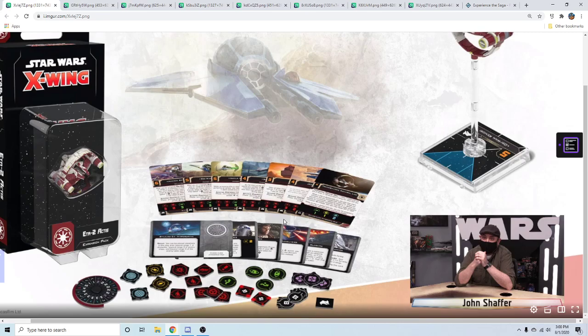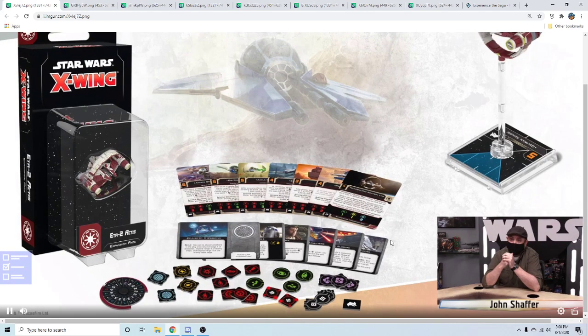What about three Bravo Squadron pilots with Passive Sensors and torpedoes alongside Shaak Ti — does that reach meme status? I think it'd be a perfectly fine jousting list but a bit fragile, and once the joust is over you really have to hope you won. Plus she only has like two force anyway.